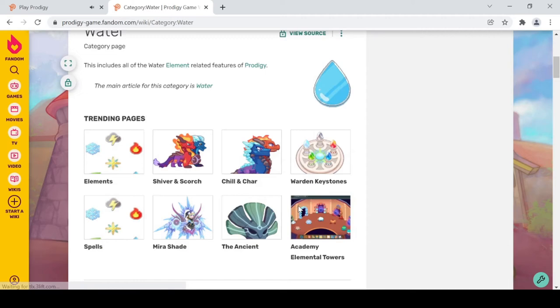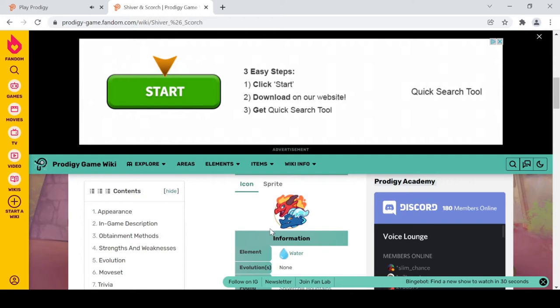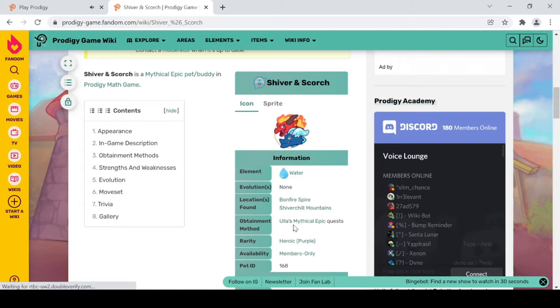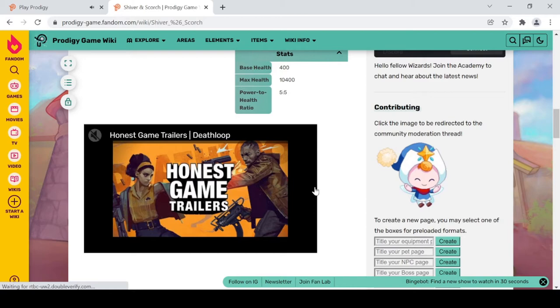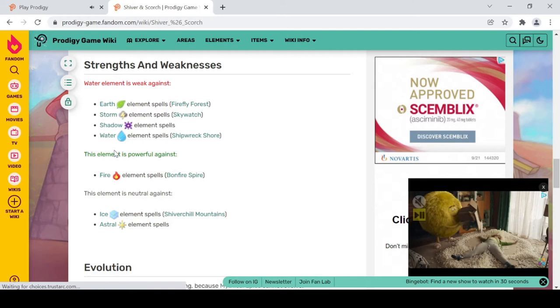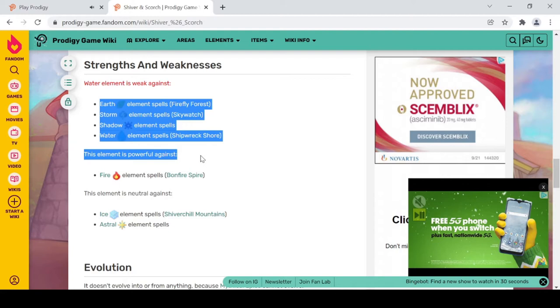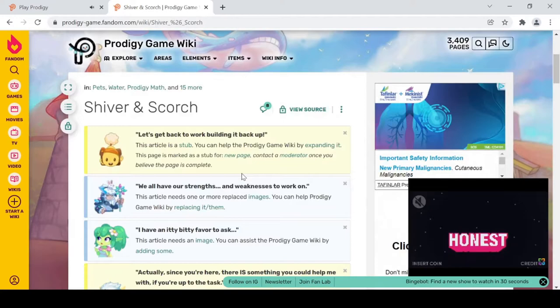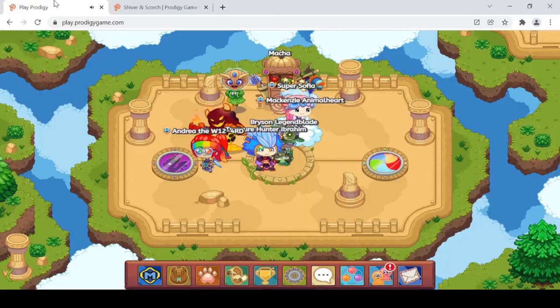I have the page for Shiver and Scorch open. It's a water element pet, just like Chill and Char, because fire and ice combine to make water. You can find it in Bonfire Spires and Shiver Chill Mountain with all those mythical epic quests. It's heroic and members-only. It's weak against four elements, powerful against one, and neutral against two — so unless you're going to Bonfire Spire, the water element isn't great, but the pet is really cute.